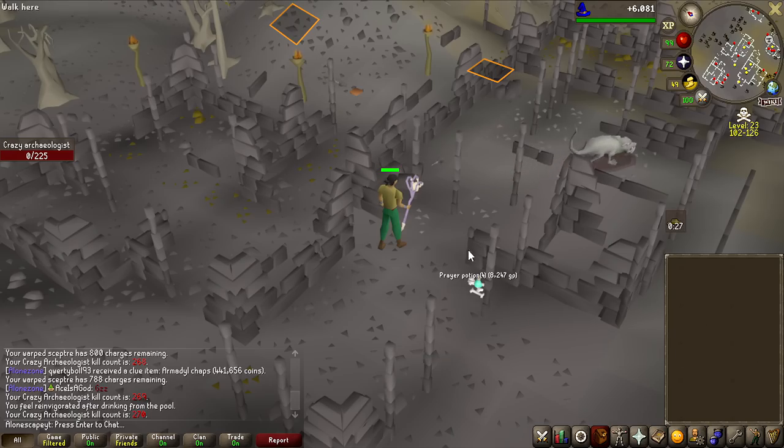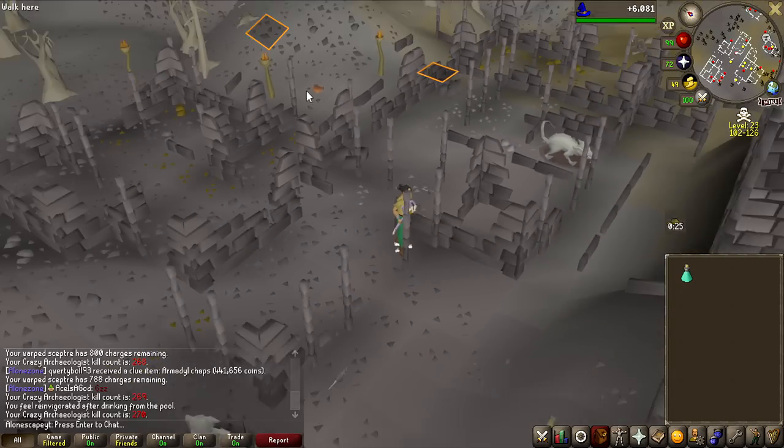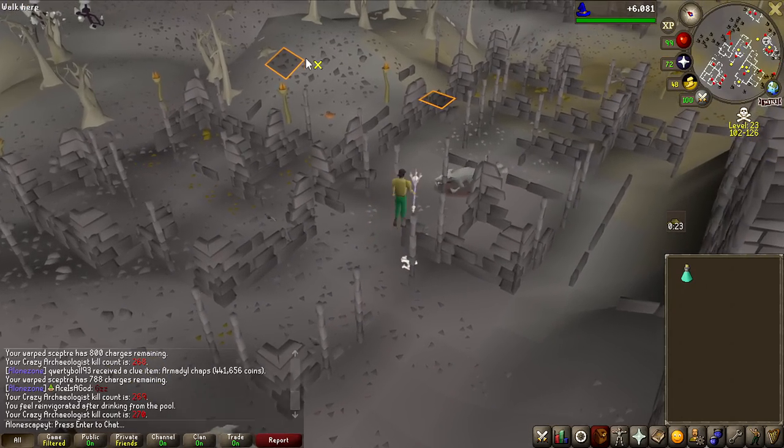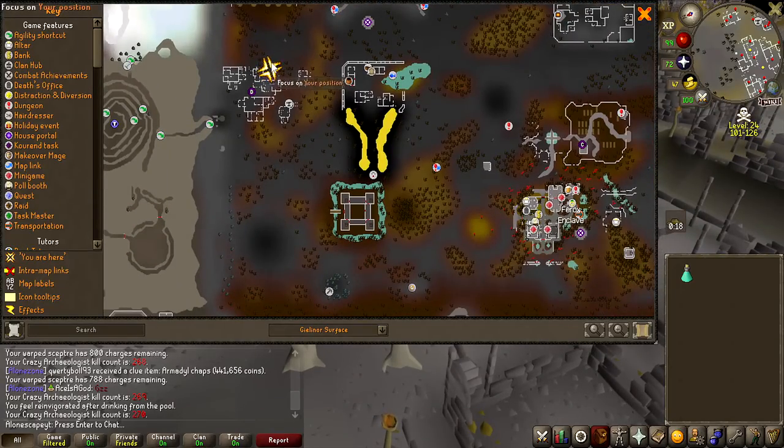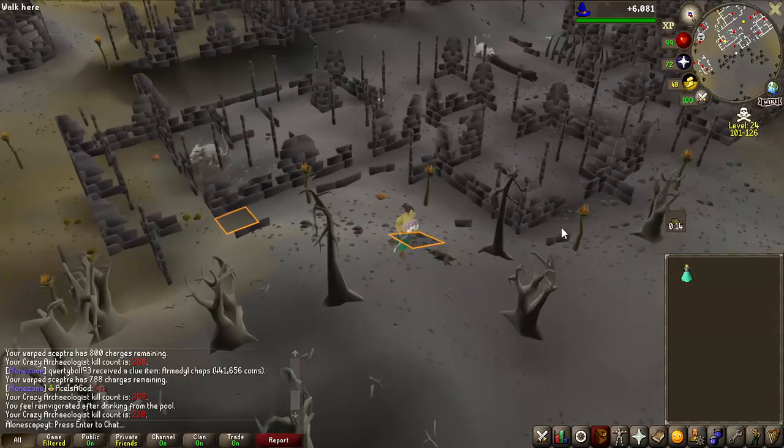That's actually a pretty good drop - prayer potions. I will probably not sell that, I'll just use it to have a longer trip. I've been running back and forth from the Ferox Enclave, which is pretty far. I have to run all the way from up here down here to restock my prayer. So yeah, I can stay a bit longer this trip.